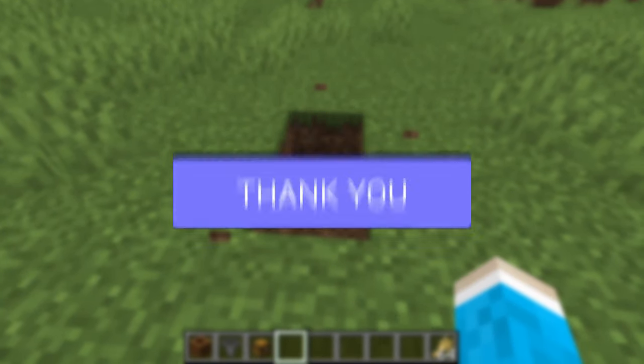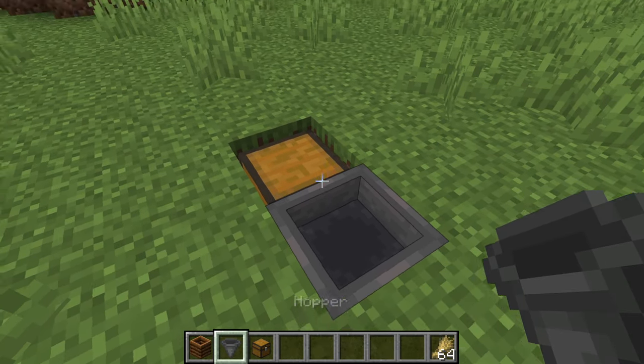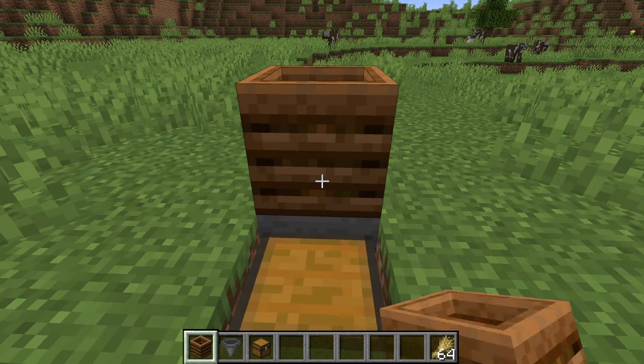First of all, break two blocks into the ground, place a chest, and place a hopper going into the chest — hold shift and place it on it. On top of that hopper, hold shift and place the compost bin.